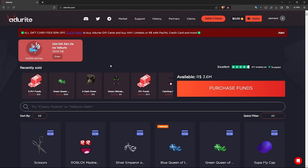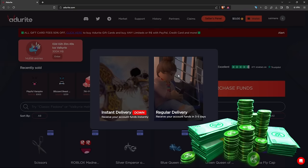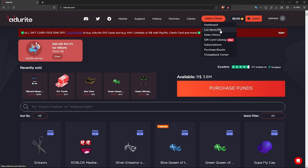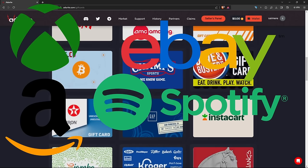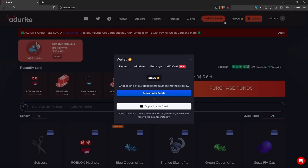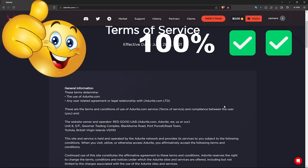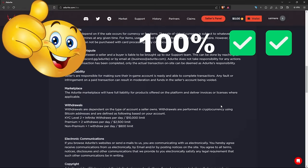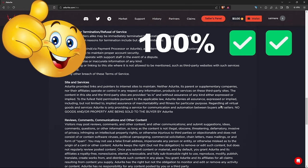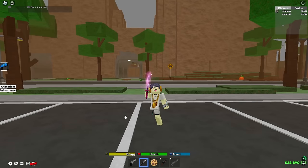I want to take a moment to thank the sponsor of today's video, which is Adderite.com. Adderite is a trusted site used by many influencers to purchase limiteds or Robux for very cheap prices. You can actually sell your limiteds for Robux or gift cards such as Amazon, Xbox, eBay, Spotify, and more, or list them for crypto or USD. Anybody can sign up in less than minutes. Adderite is 100% legit and thousands of people use it every day — thank you Adderite for sponsoring.